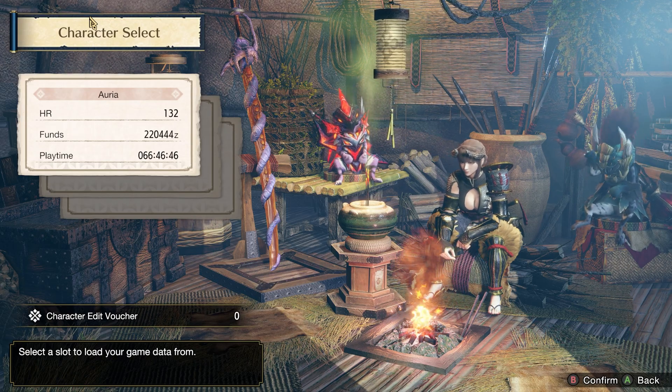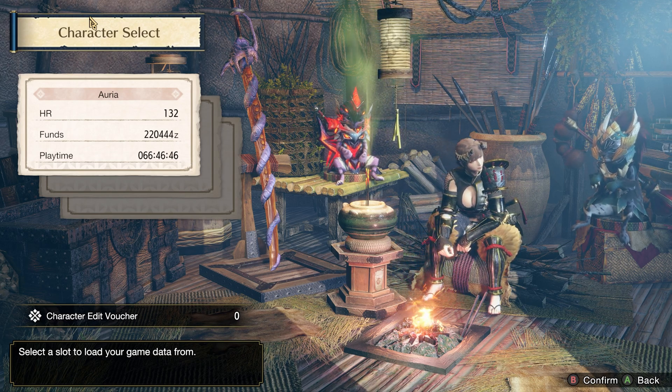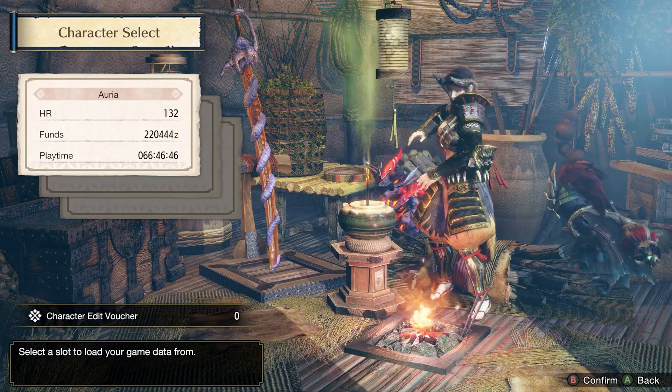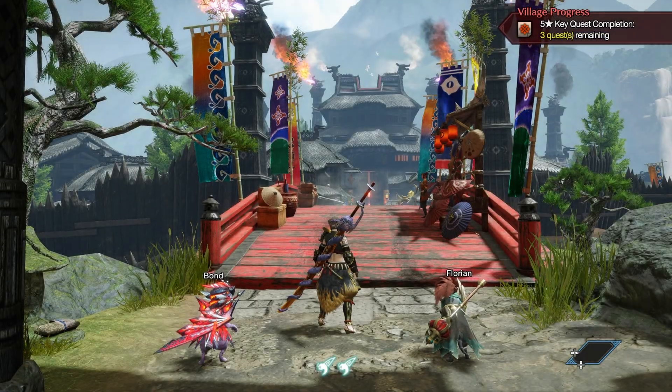Now we're loaded back into Monster Hunter. This is my character Aria — she's HR 132 and our playtime is 66:46:46. Make sure to pay attention to that, because when you restore back to a previous save, you want to make sure that the playtime is going to be the same as when you started.